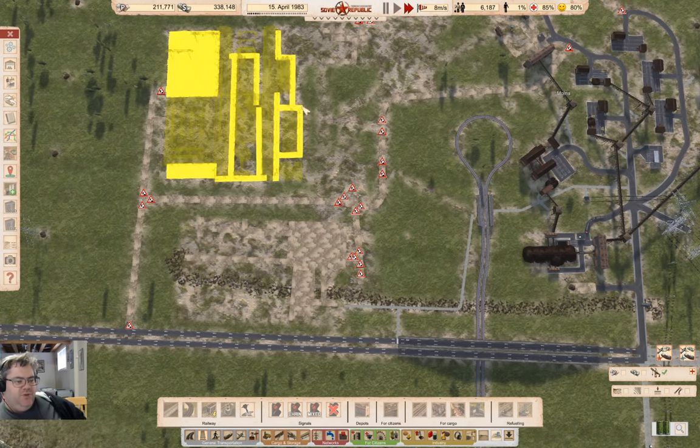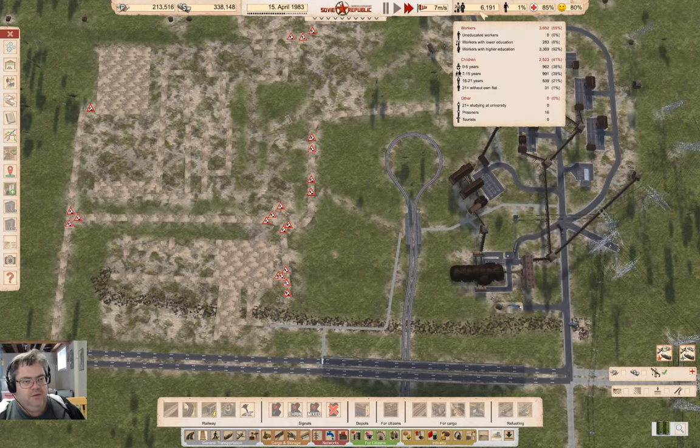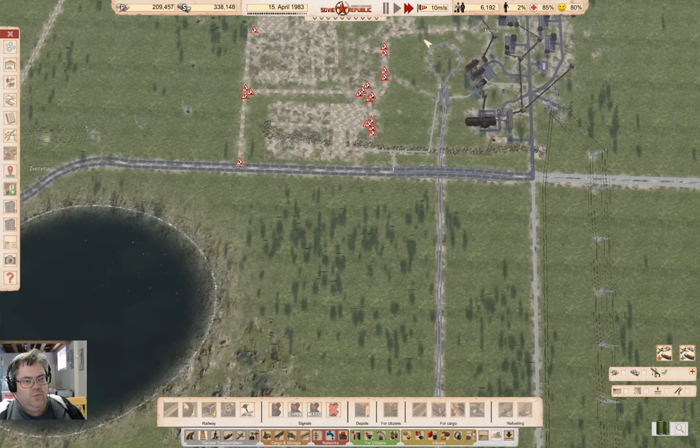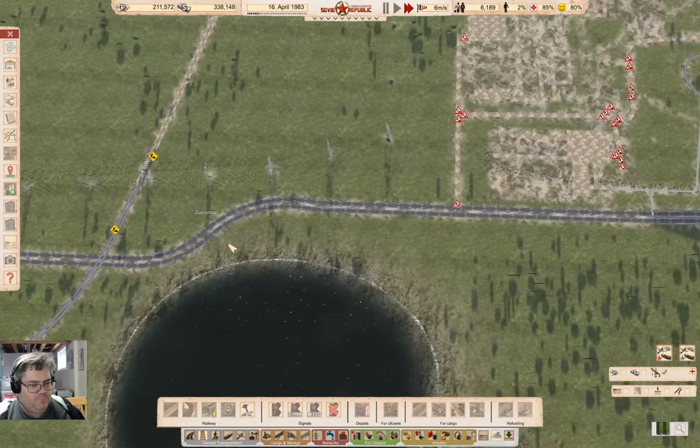Between these two there are like 700 work spots up here, plus the work spots here. So I'll be able to bring a few hundred or so workers up this way and make a fairly substantial dent in the production up here.